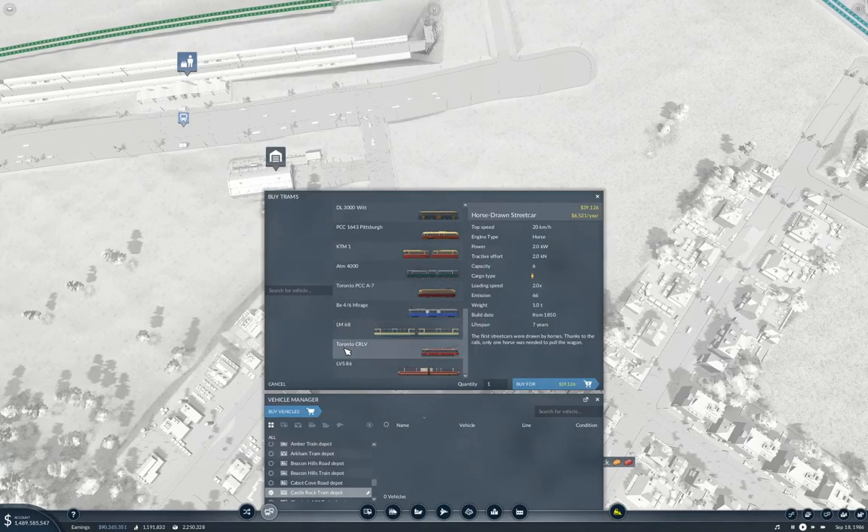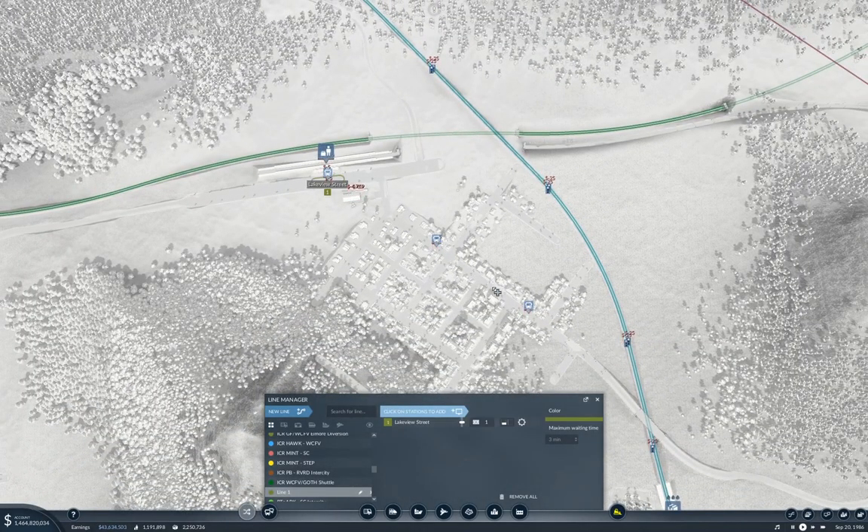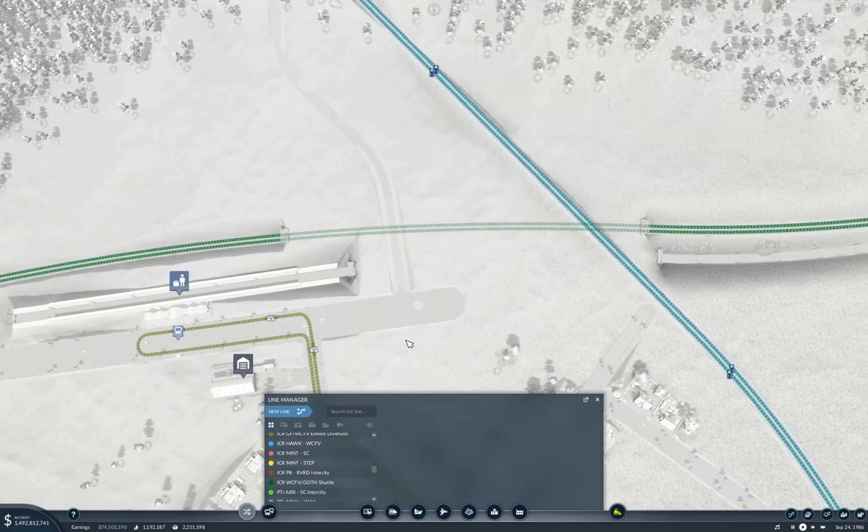We're going to need a couple of trams. We'll go down here — I think we'll grab this one, seems good. We'll put three of them, and that's going to go on a new line. This is going to be the tram, and it's going to be the Castle Rock link. We'll call it CR — the Castle Rock Link. Okay, we got our stuff going there.